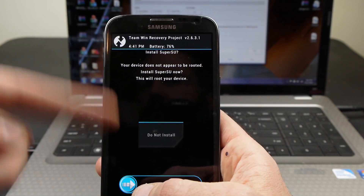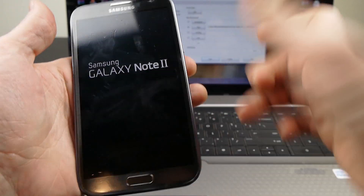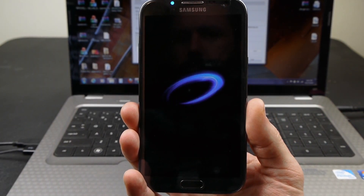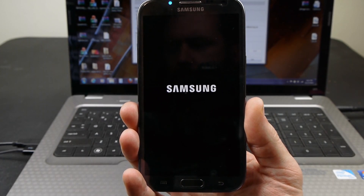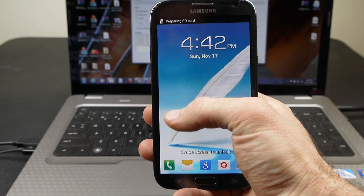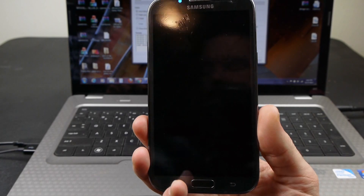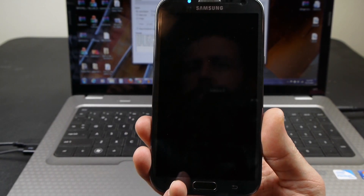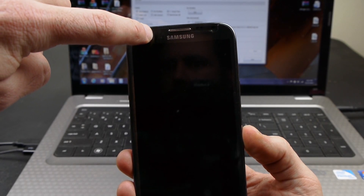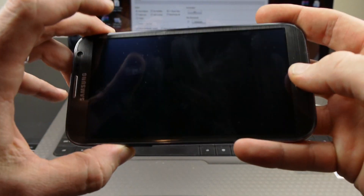Once it gets done, it's going to want to install SuperSU because it realizes the device is not rooted. I'll push 'do not install' because once we get done with this process it's going to be rooted anyway. Now I'm going to turn it back off. Once it's off, I want to boot back into recovery — this time instead of booting into Team Win, it's going to boot into ClockworkMod. Volume up, home, power.